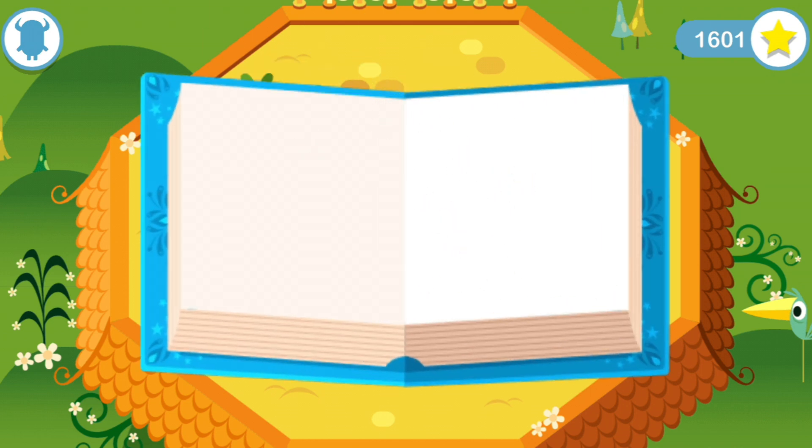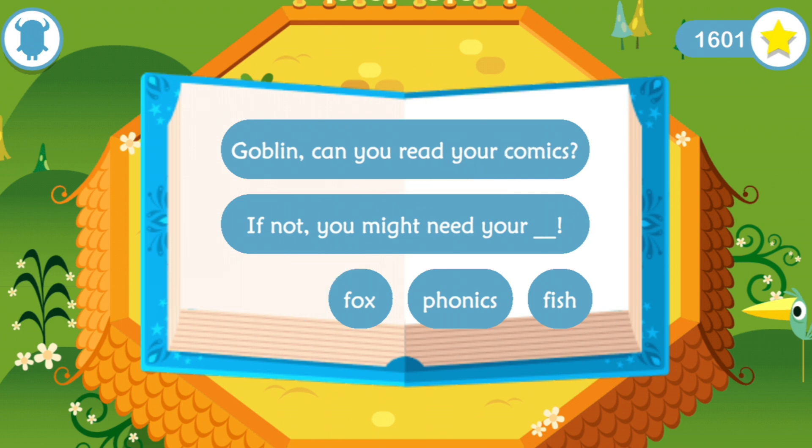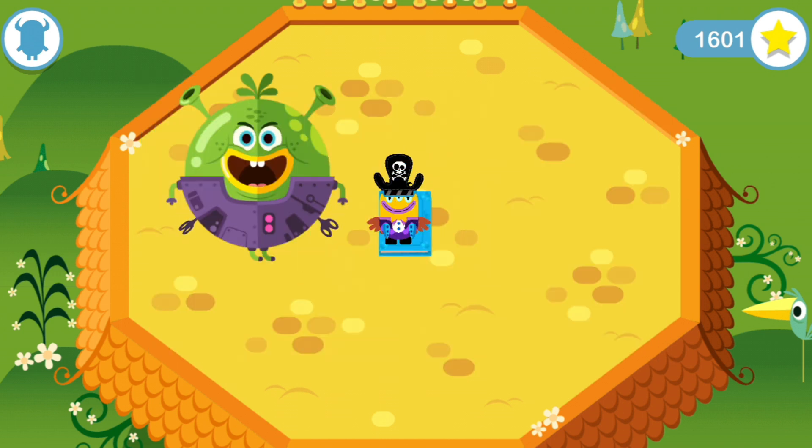You've got a spell book. Help your monster complete the spell with the words at the bottom of the page. You've completed the spell and banished the goblin prince.